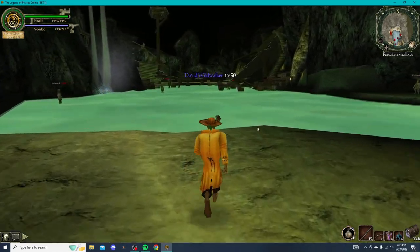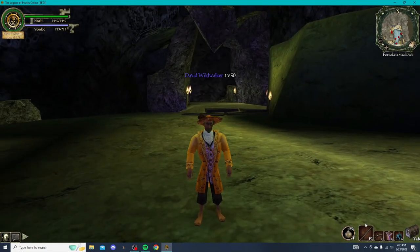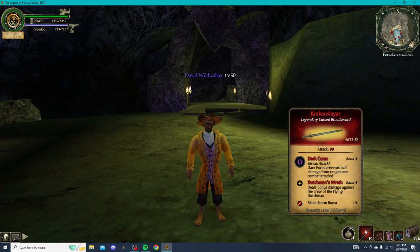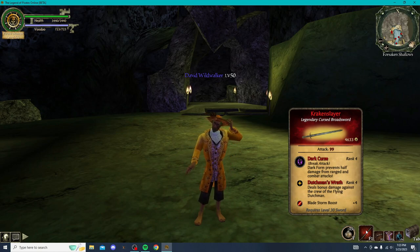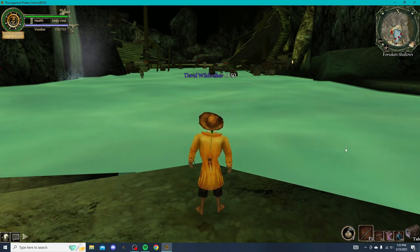What's up guys, David Wildwalker here and I'm back with another video. This video is going to be a review on Kraken Slayer — it's a very good broadsword that drops from Koloniko, aka Koko. The reason why the sword is so popular out of most broadswords, and gosh Tormenta, I haven't played this game in a minute.